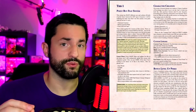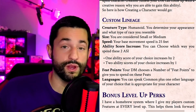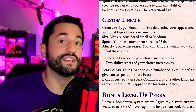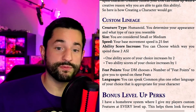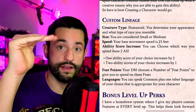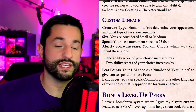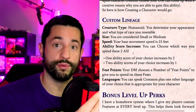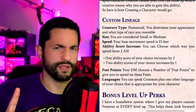So how I use this for character creation is similar to Tasha's Cauldron of Everything. Here's my version of custom lineage: for creature type, you're a humanoid and you can look however you want. For size, you choose small or medium. Your base movement speed is 25 feet, with options to spend one point for 30 or two points for 35. For ability score increases, you get two points you can both put into one ability score or split between two different ones.